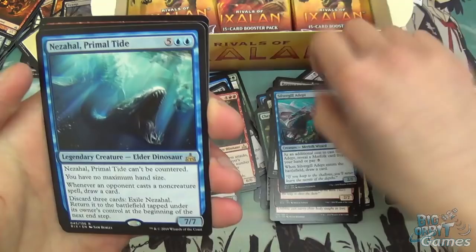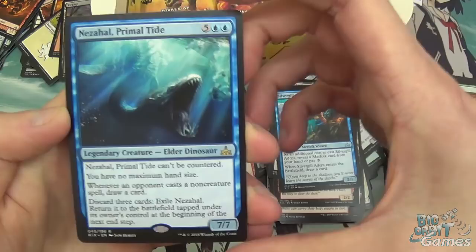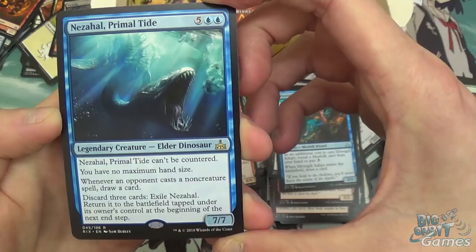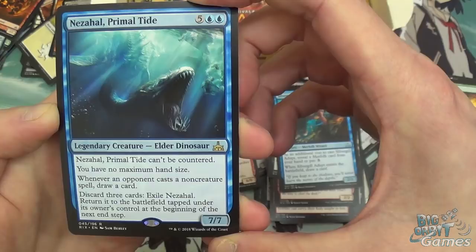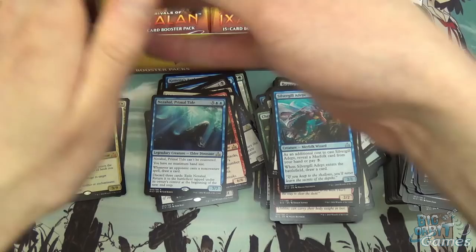River Ambush and Nezahal, Primal Tide — another elder dinosaur. Seven mana, 7/7 — it can't be countered, you have no maximum hand size. Whenever an opponent casts a non-creature spell, draw a card. Discard three cards and exile Nezahal, then return it to the battlefield tapped at the beginning of the next end step. Again, Commander card — a good Commander card, but a Commander card.